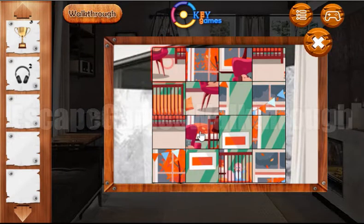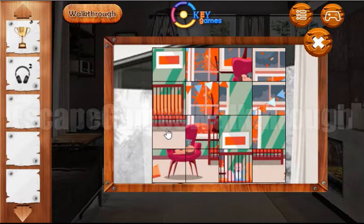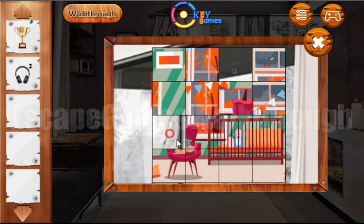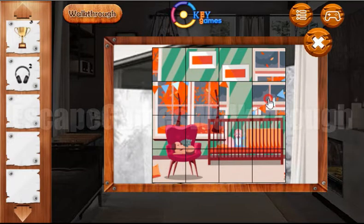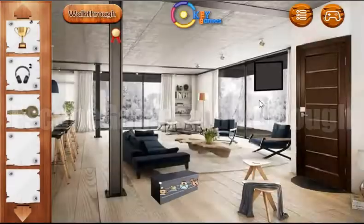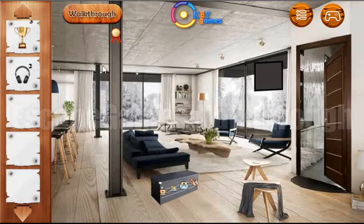Now let's make this puzzle. It seems to be a father with a child on the sofa, and here's a large window. Here are two pictures. We have found the key — it's the key from this dome. But before we go, let's take a medal here.